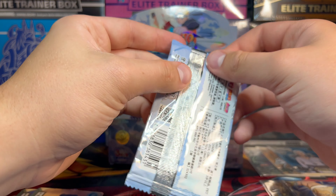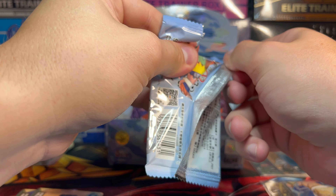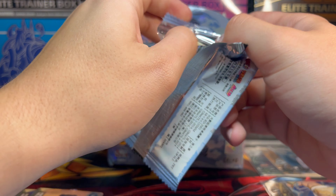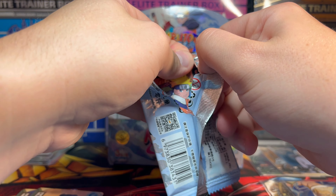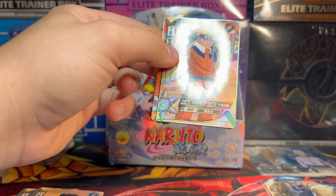The booster box still has an absolute ass ton remaining. We're getting tons of cards, so you gotta love this. If you want this box, you can get them for dirt cheap. Ino, Shikamaru. We got Naruto there. And on the end we have an SSR Sasuke with all the fire around him. That is badass.